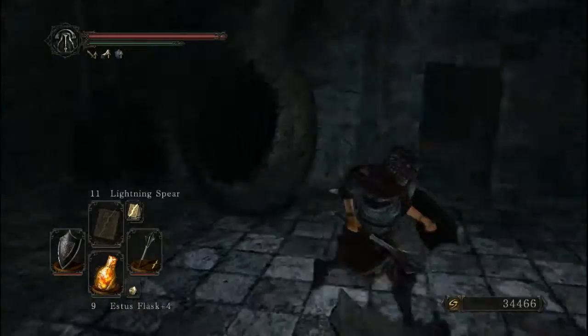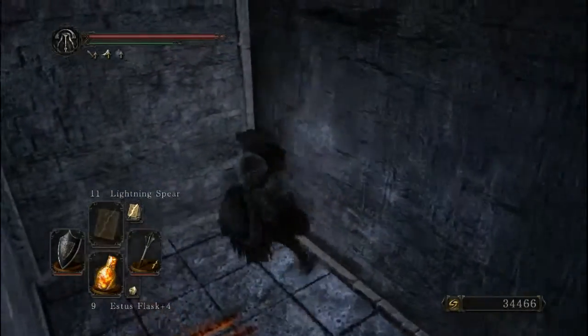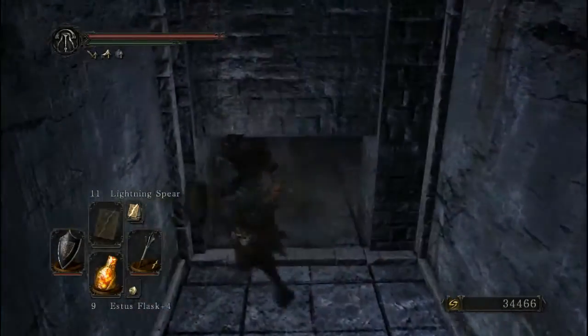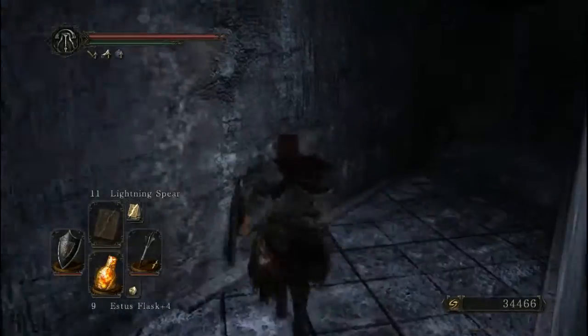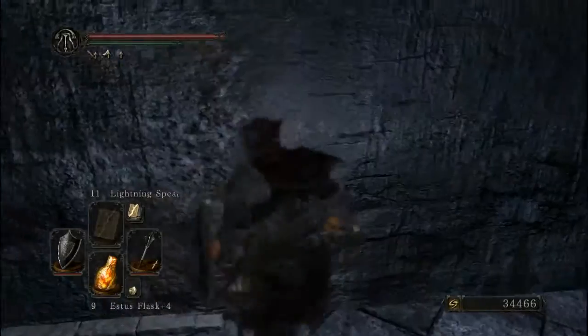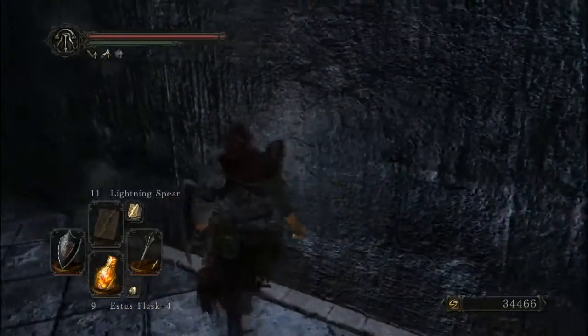You can also climb up to that and drop a barrel off. Back here we've got ourselves an illusory wall. Empty room. There's supposed to be an illusory wall right here — it's like right here.